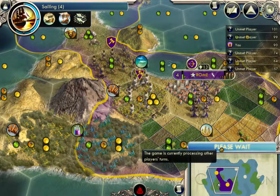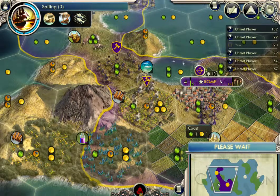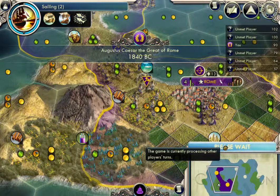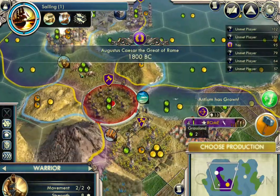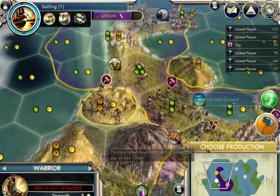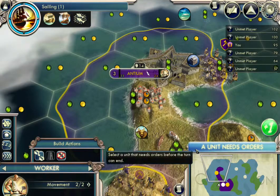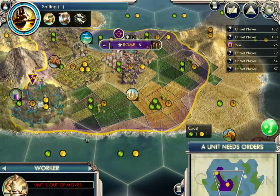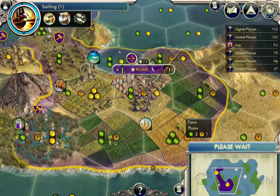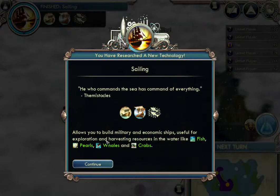I'm kind of treating this like a tutorial. Let's see — city-states, barbarians. Ten happiness, 275 gold, plus two at every turn. Oh, it decreased to just plus one because I think it's just because I made a warrior. Now any time, I think we're gonna produce a worker, because I'd like to have one worker per city in the early stages of the game.